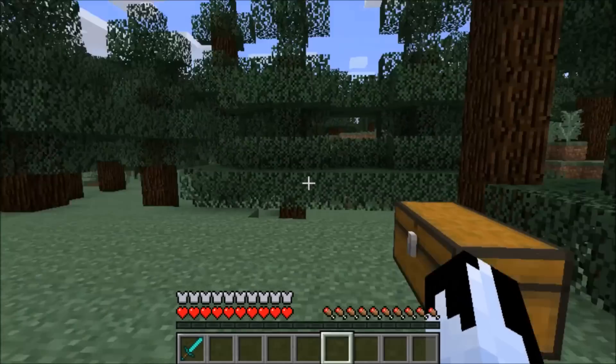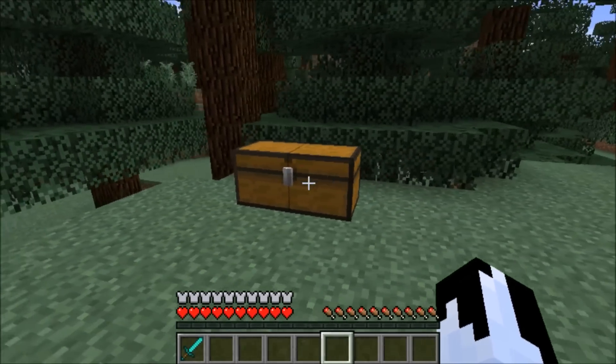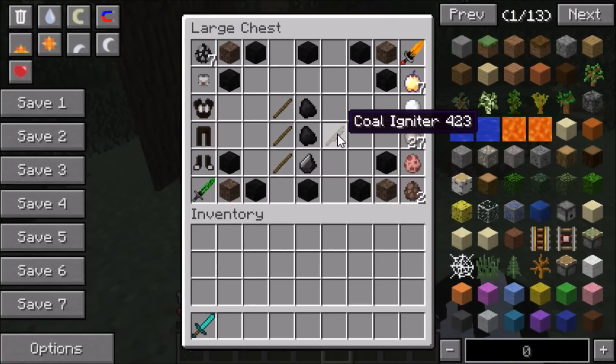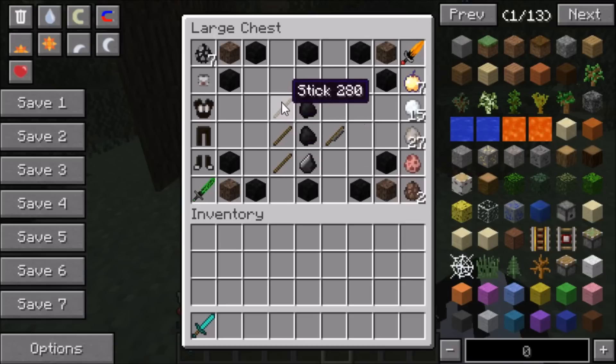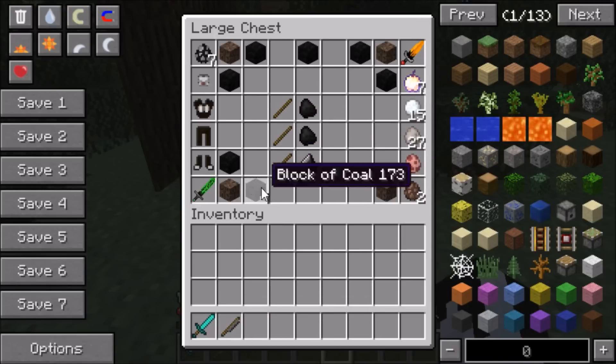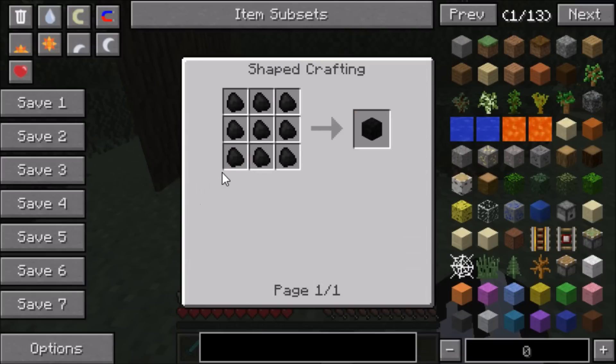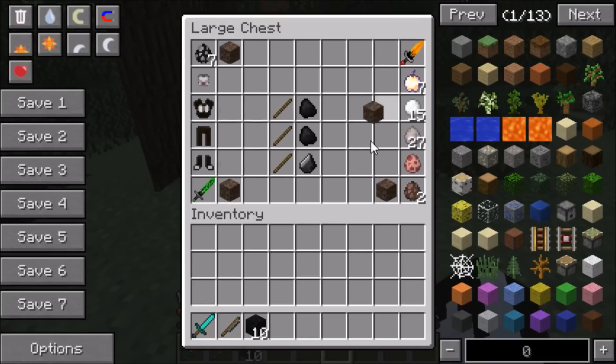Everything you're going to need to head to the King Kong Dimension is inside this one beautiful, glorious chest right here guys. First, you're going to need the Coal Igniner. To make the Coal Igniner you need one piece of flint, two pieces of coal, and three sticks. You're also going to need ten full blocks of coal — you need eight pieces of coal to make a block of coal. You're also going to need four blocks of Soul Sand, which you have to head to the Nether to get.